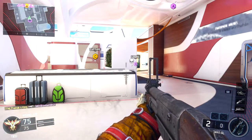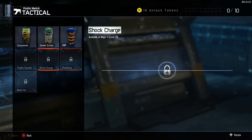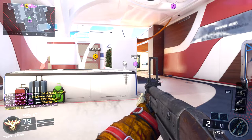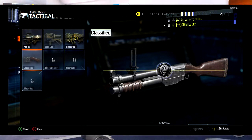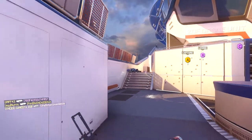Basically, before we do this glitch, there's something you need to know. There are six lethals and seven tacticals. The weapons that we will be using for this glitch — the number of weapons in that category has to be either six or seven, because basically the weapons take up the spots of the lethals or tacticals.